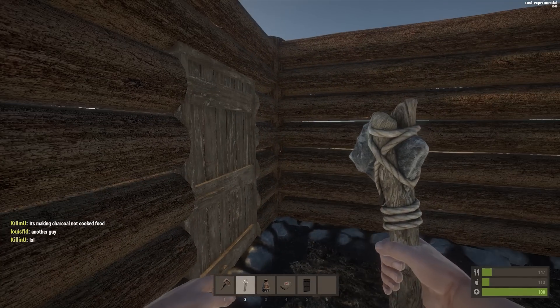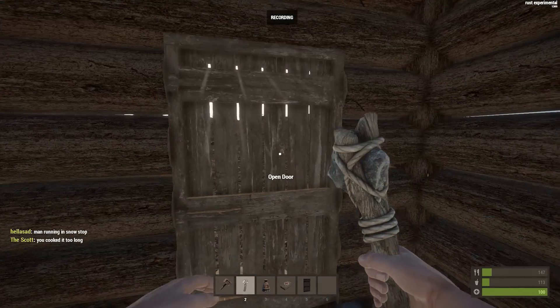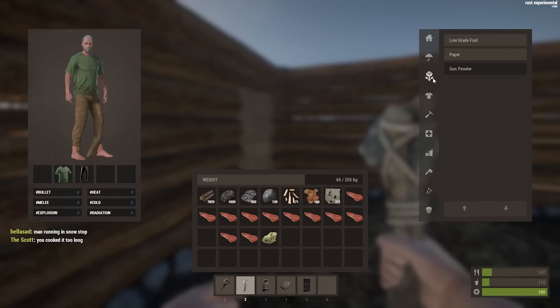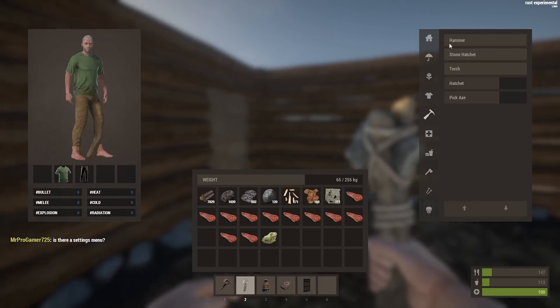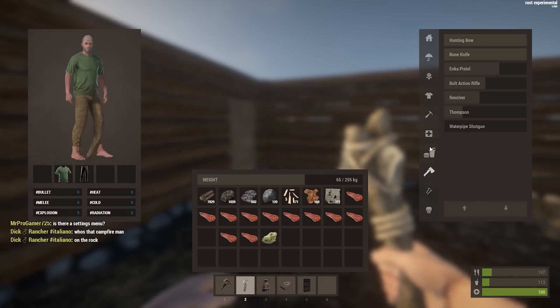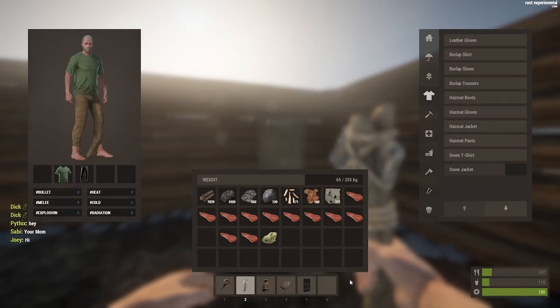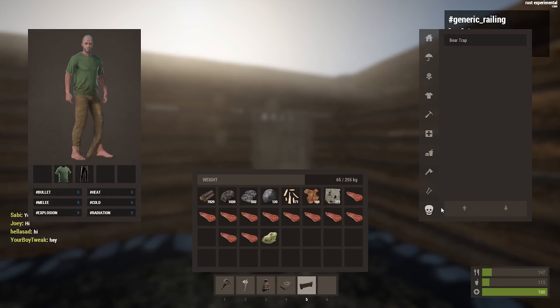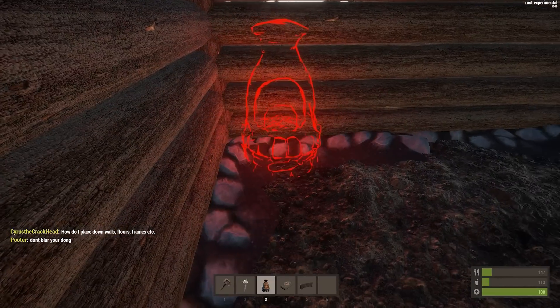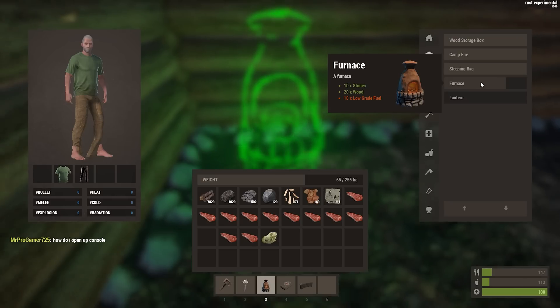I think I hear somebody — I see somebody. This is not good. Hello — I see you out there. The question is: is he just passing by or is he coming to attack me? I'm actually working on building a lock for my door right now, which is what you need to do to make your base secure. You can't just place a door down and have it only open for you — you have to make a lock, which is actually a pretty cool feature.